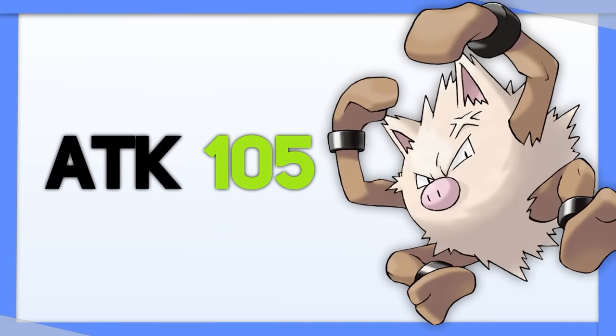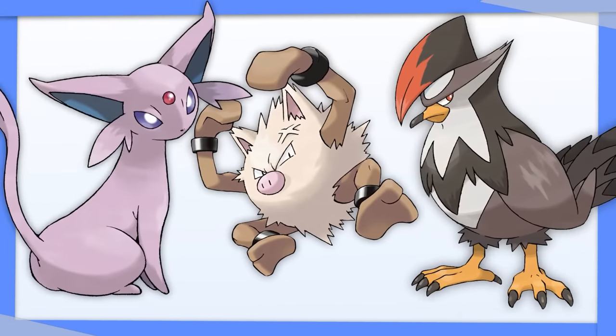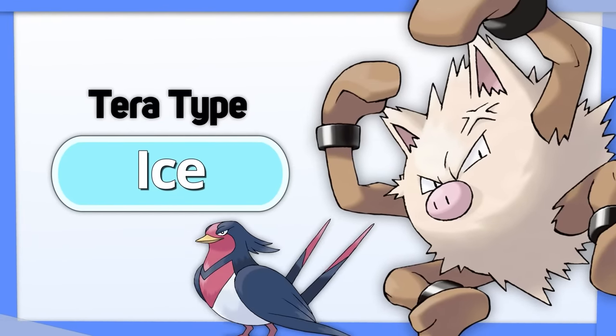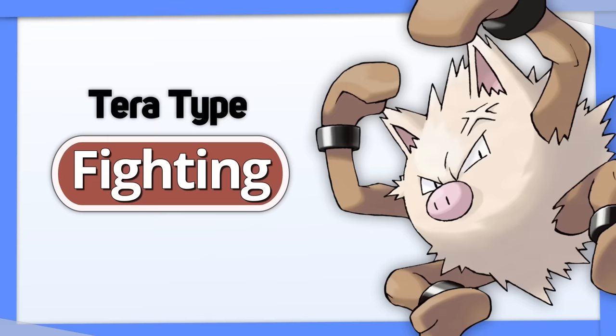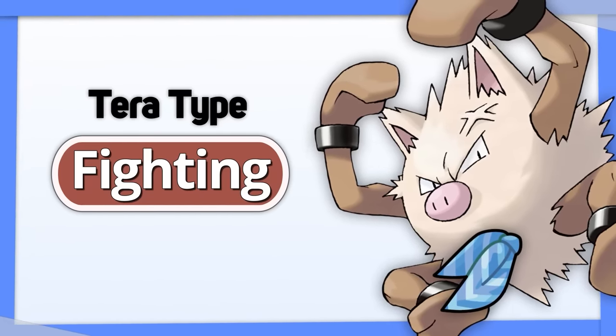Primeape has a pretty good attack stat. However, quick Flying and Psychic types make easy work of it thanks to its poor defenses. Tera Ice would take care of those Flying types and might even help you outlive a Psychic attack. Or you could go Tera Fighting with a speedier set to actually get your moves off and wipe the opponent away before they can hit back.